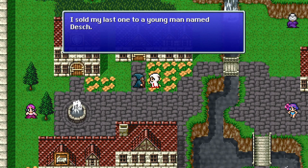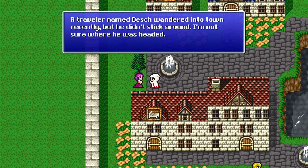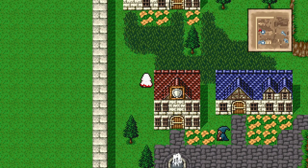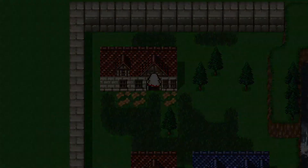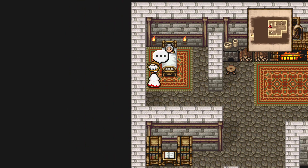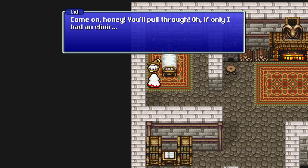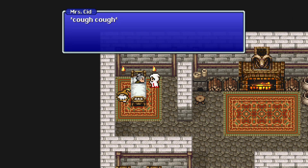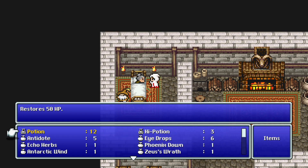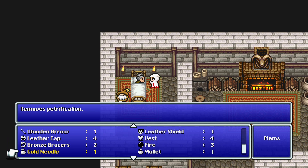The gnome says: 'I sold my last one to a young man named Dash.' A traveler named Dash wandered into town recently but he didn't stick around — he was going to Dragon's Roost. This is Cid's house. Let's go in and talk to Cid. 'I was glad you stopped by to see me — my wife fell ill while I was away. If only I had an elixir.' Mrs. Cid, Mrs. Cid — where is this elixir? Give her the elixir.